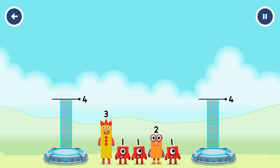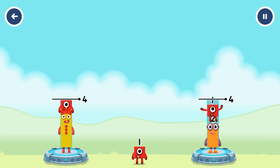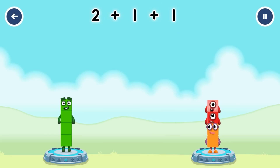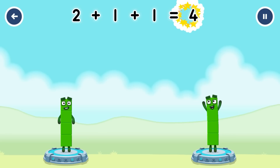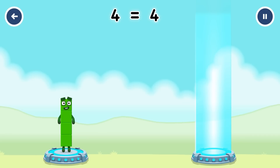How to make two groups of four? Four: three plus one. Two plus one plus one plus one equals four. Two plus one plus one equals four. Four equals four.